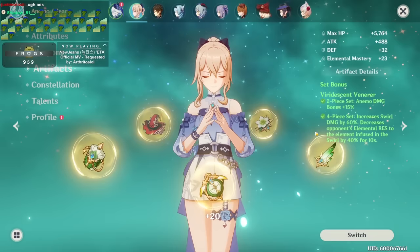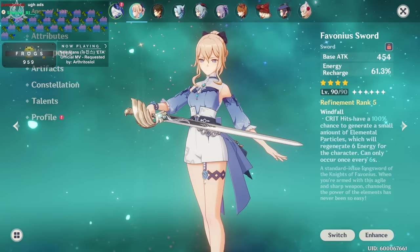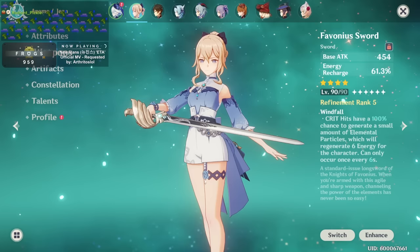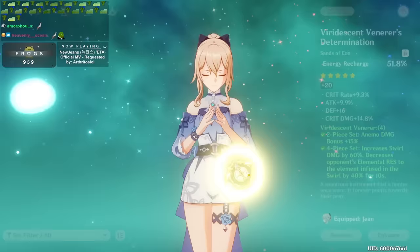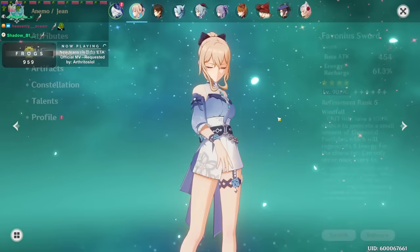Favonius is too strong to give up. It gives her 60% recharge as a secondary stat, and that passive is useful for the rest of your team even if you only proc it once per rotation. I prefer keeping Favonius sword and adjusting the sands. However, energy recharge sands is also very strong. If you run Favonius, you could opt for an attack sands instead.